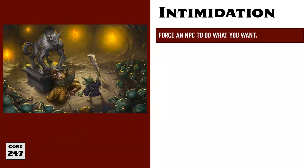Another skill used to influence others is Intimidation. Intimidation is the opposite of Diplomacy — they both are used to manipulate others, but whereas Diplomacy uses charm and promises of good fortune, Intimidation uses threats and promises of harm.